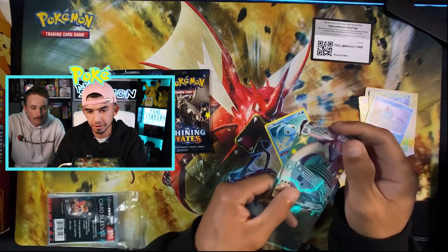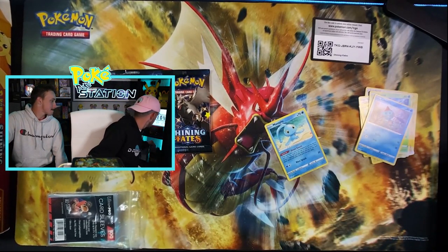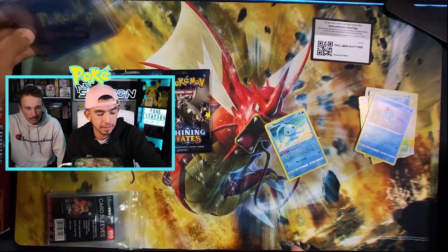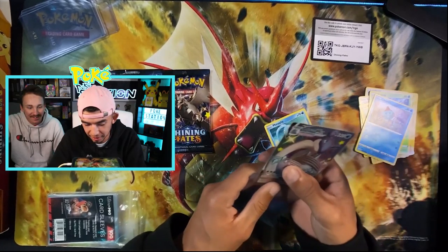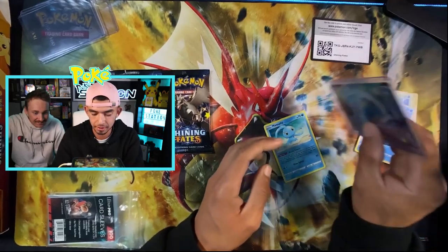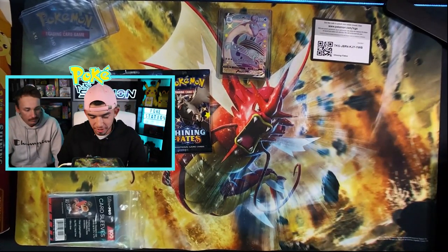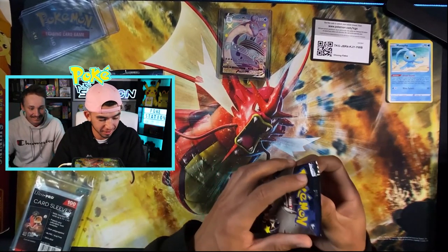Let me grab my sleeves here — what a sexy card. Here we go, got the sleeve. I'm going to go ahead and get some top loaders to put those in. My rookie of the year top loader — it's going to Lapras. Let's get that in there. We're going to place that right up top because that's super awesome. Pretty good hitter. Makes me want to open up all of my other packs, but I'm not going to.